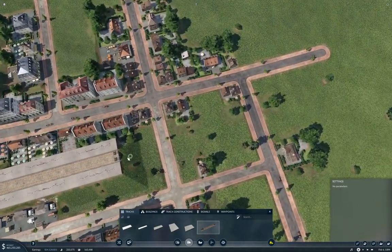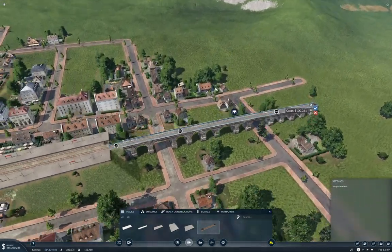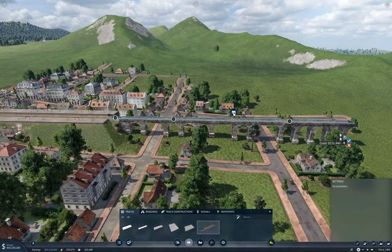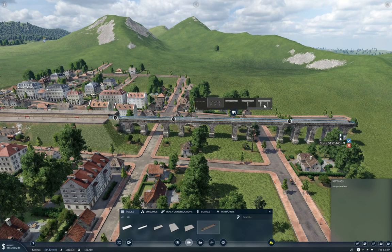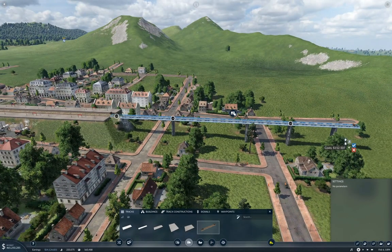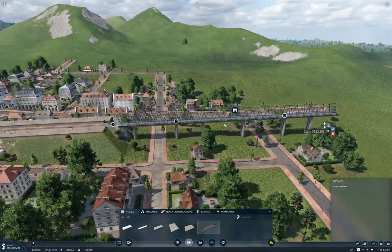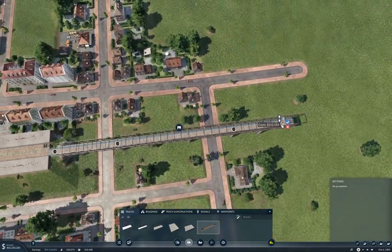Now we can come in here and bash in a viaduct of some description. We're going to go level out of the station. Jolly Green would work, but I don't think I like the notion of Jolly Green here. We'll go with this one.